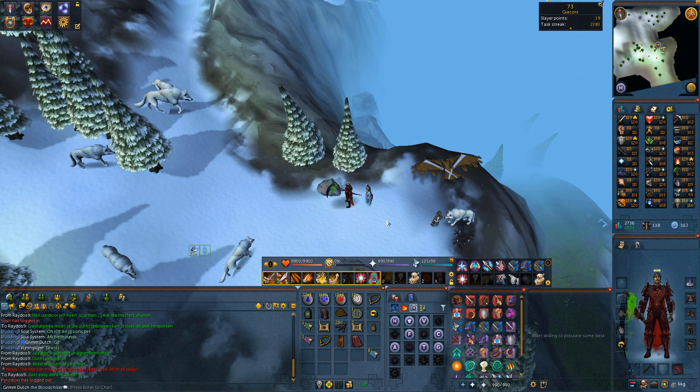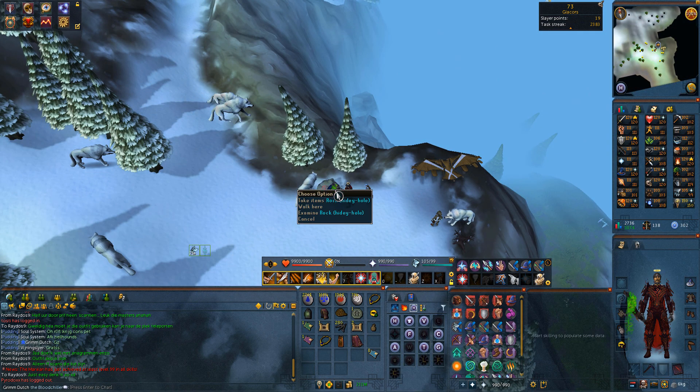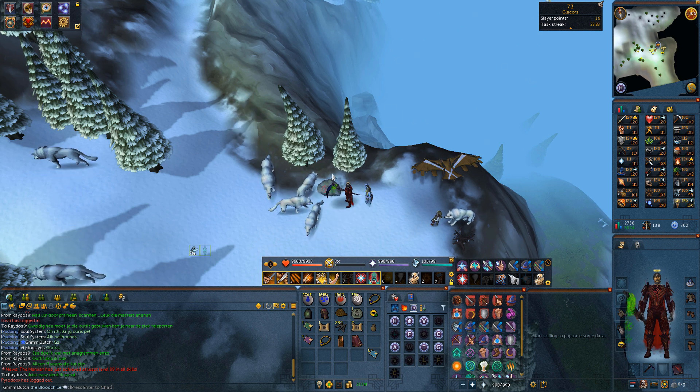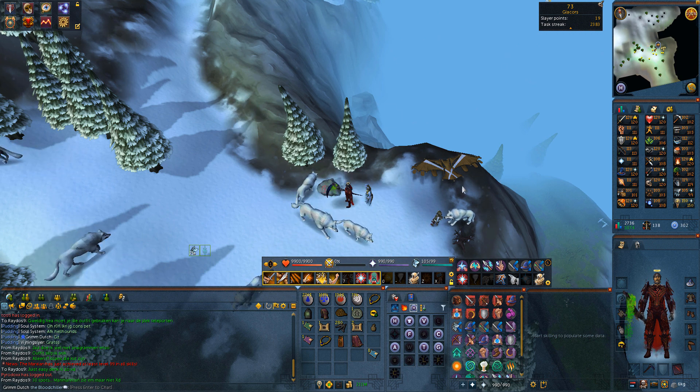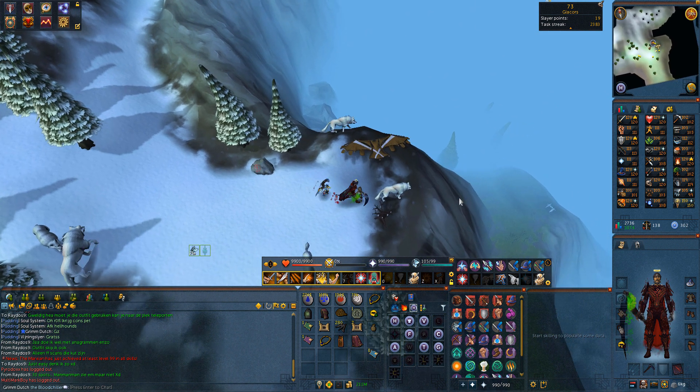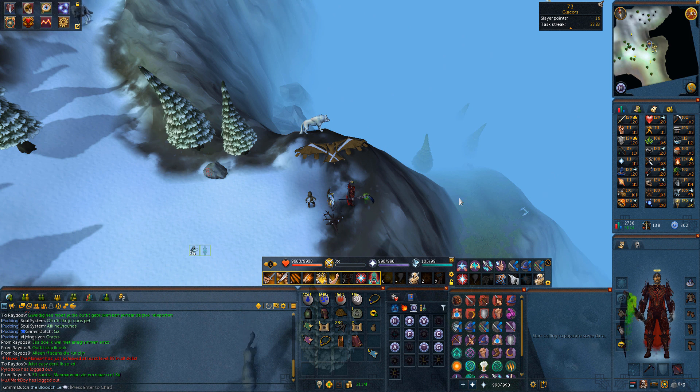Let's go to the hidey holes and explain those. We're here at one of the hidey holes in the clue scroll universe, and this is one I've already filled — it's basically a rock close to where you perform the emote. You can make a hidey hole with planks and nails, put your items in, and never take them out again. If you have the full outfit, just stand here and do the emote and you're done. Very handy.